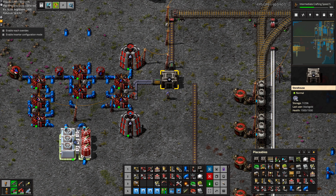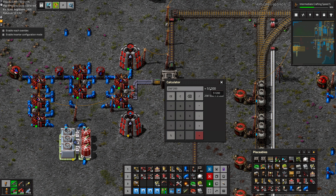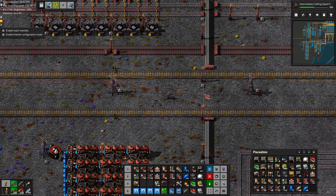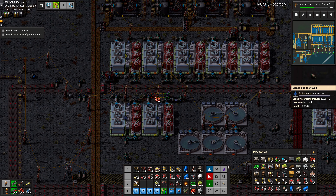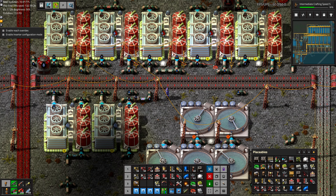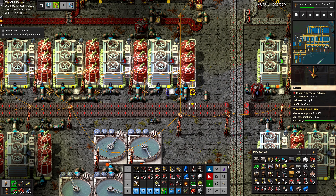So we'll just send a signal down here to all of those inserters and tell them to turn off if this warehouse gets too full. It holds 256 items, and I think they're in a stack of 200, so let's say if it's at 50,000. It's nice having the train tracks have their power lines — moving around the base is fairly simple when you've got signal wires to run through them. This is going to be a little zigzaggy wire because we have to go there, down here, and back up again.